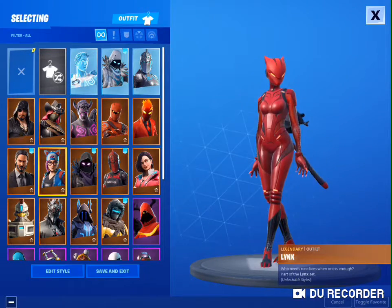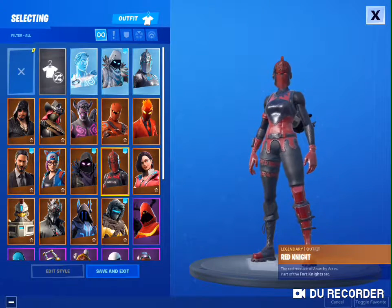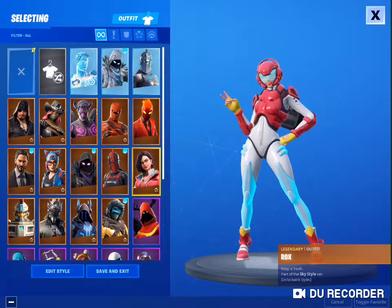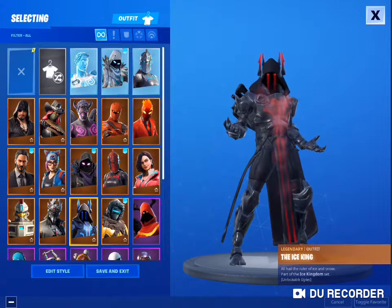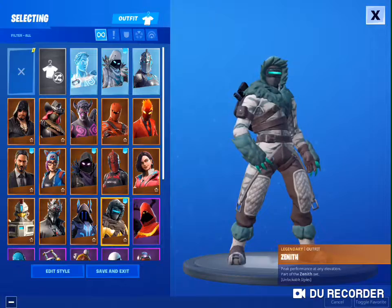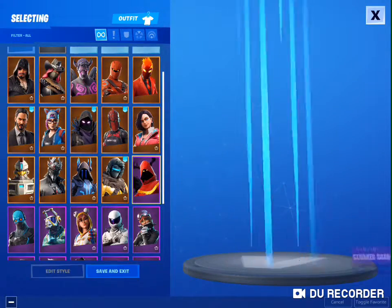John Wick, Lynx — or I don't know what it's called — and Raven, Red Knight. Oh, I like that skin, that's my favorite one. And Rocks, Sentinel, Spider Knight, the ice skin from the ice kingdom set, and Zenith — yeah, I think that's what it's called.